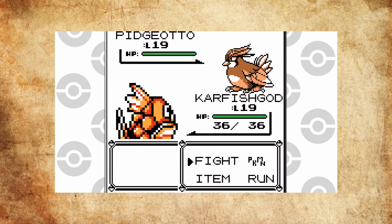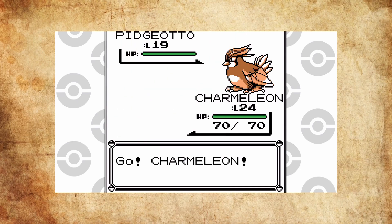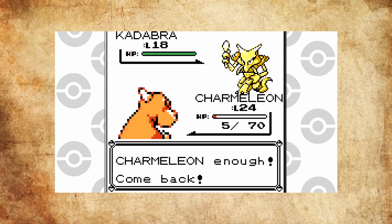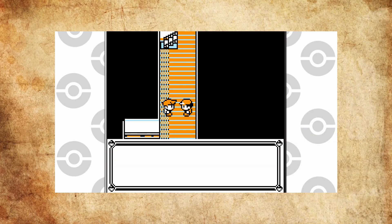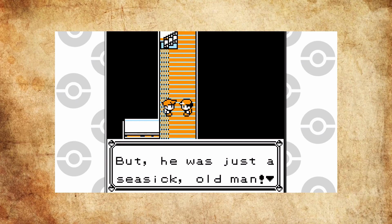When you fight Blue on the SS Anne, his party consists of four Pokemon: a level 19 Pidgeotto, a level 20 middle evolution starter, a level 18 Kadabra, and finally a level 16 Raticate, which is the evolved form of his level 15 Rattata that he had in your previous encounter at the Nugget Bridge. Upon defeating Blue, he gives you his usual 'smell you later,' and presumably heads off to a Pokemon Center.